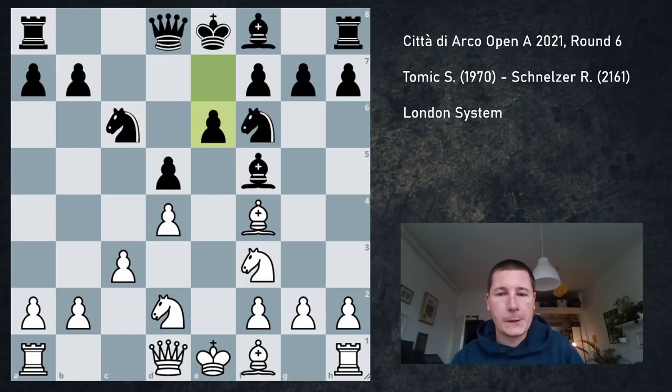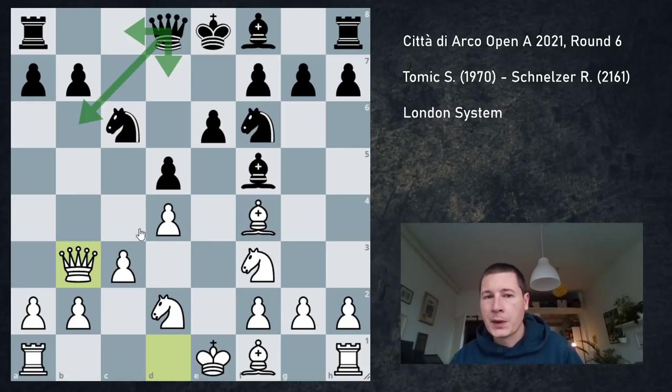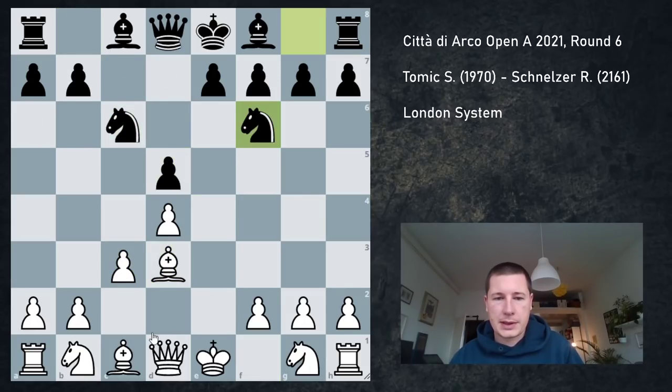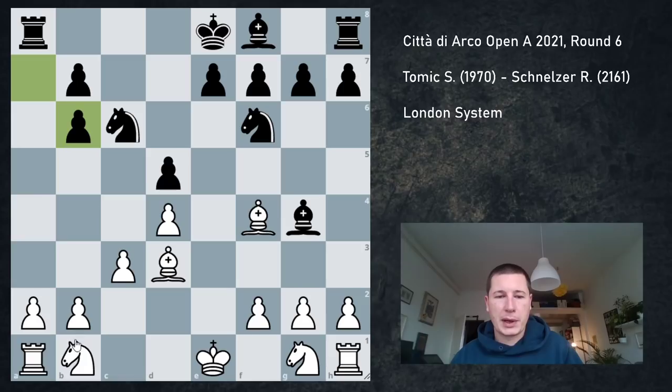Here I can go Nh4 straight away, trying to chase the bishop away. But I went Qb3 first, because that sort of misplaces the queen. This is a Caro-Kann move — in the exchange Caro-Kann, once Bg4 is played instead of Bf5, white plays Qb3, often forcing the queen to d7 or c8, because Qb6 is not such a good move. In this case, however, Qb6 would have been far more interesting, because I don't have Nga3 available.